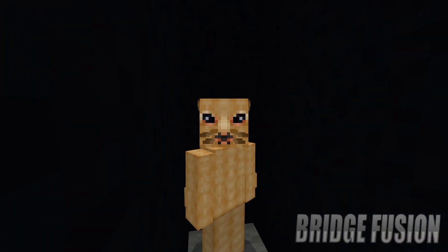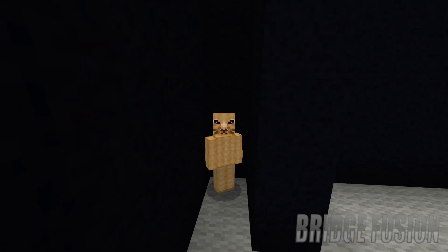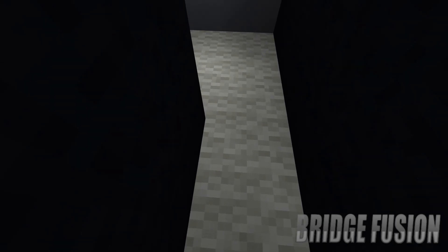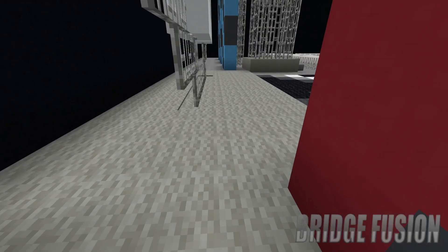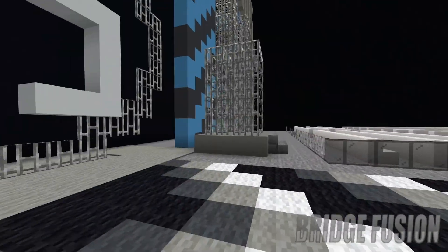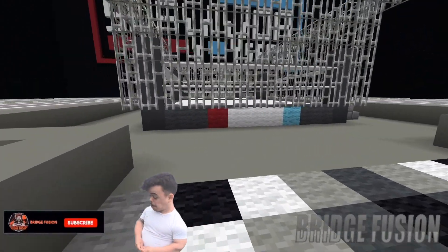Yes guys, here we are. I'm so excited to show this, mainly for the logo that I have built on the wall. Let's get straight into it. We're in the little gorilla position area basically, and we're going to go out into the arena in three, two, and one — boom! Here we are inside the custom setup for WWE Survivor Series 2022 War Games.